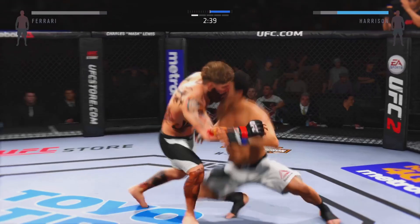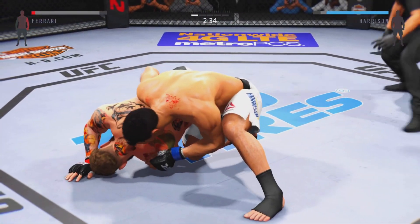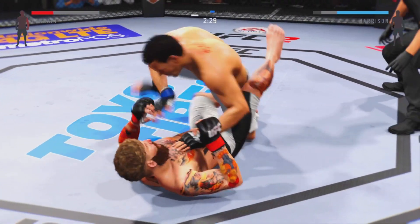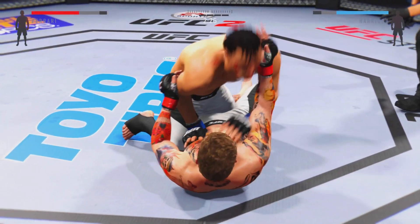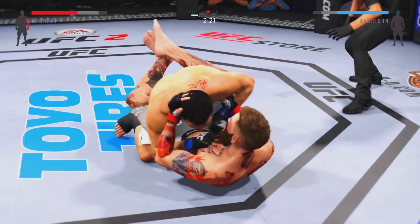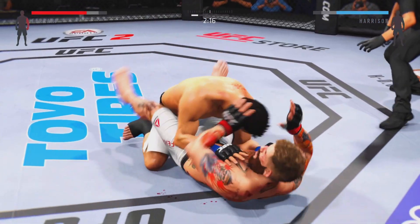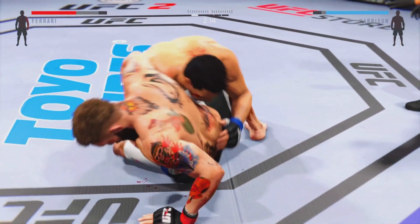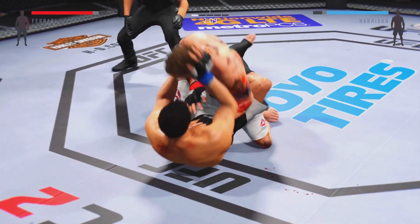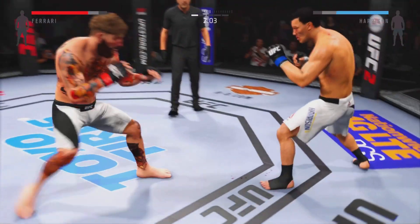Head kick. What a jab. Big takedown. Now he's in full guard. Passes, moves into half guard. Good transition. Beautiful punch. Full guard now. Slides him over — nice reversal here. Pretty Boy gets it to half guard. And he's back up again.